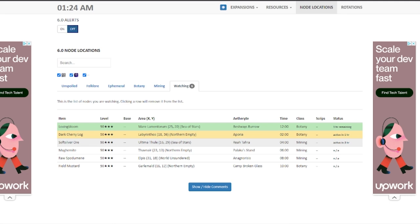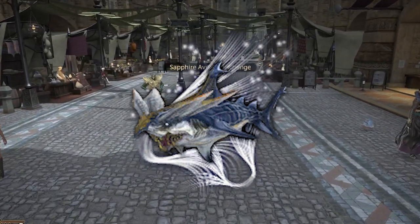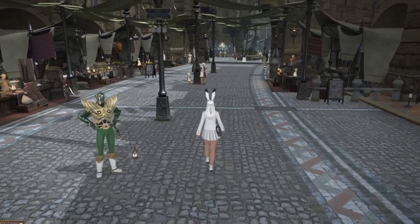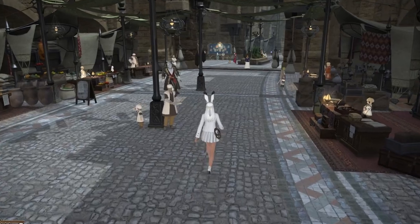Last but not least, we have a new ocean fishing route. There's a pretty cool mount associated that I have not gotten myself quite yet, but you can use ocean fishing for power leveling Fisher — the fastest way to do so currently, I believe. This wraps up our post patch 6.4 bun checklist.